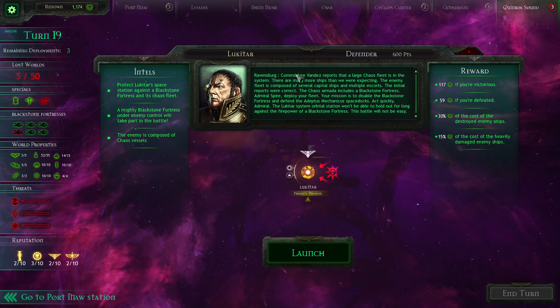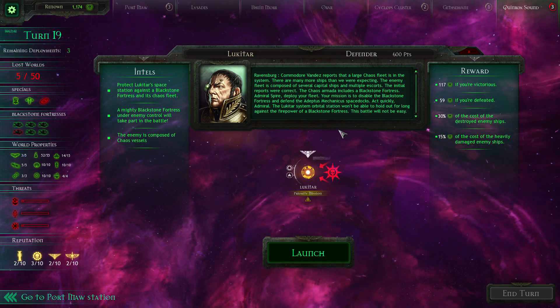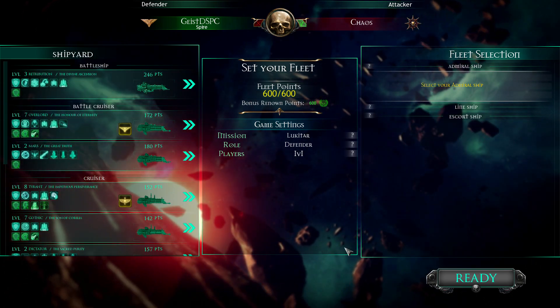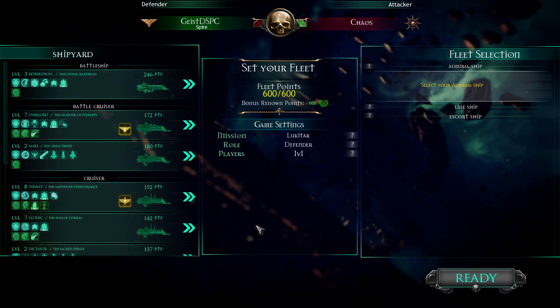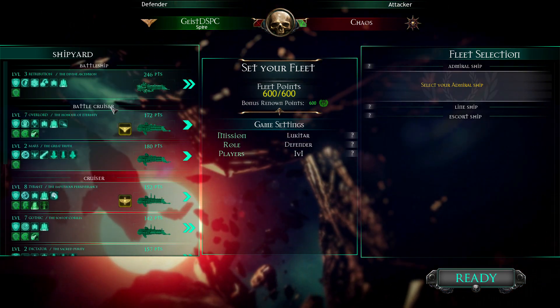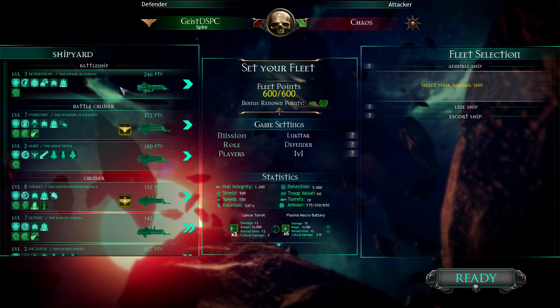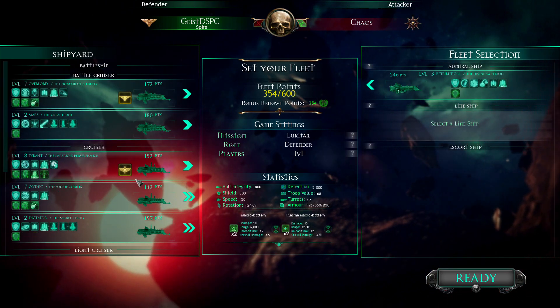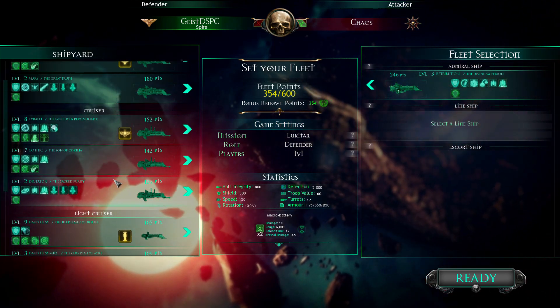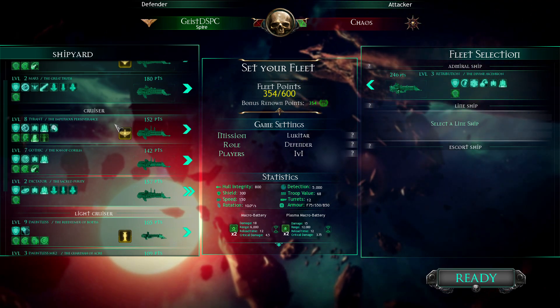Act quickly, Admiral. The Lukata system orbital station won't be able to hold out for long against the firepower of a Blackstone Fortress. This battle will not be easy. Okay, this is the first time I will have to fight the Blackstone Fortress. I didn't imagine this before, but there will be a space station.